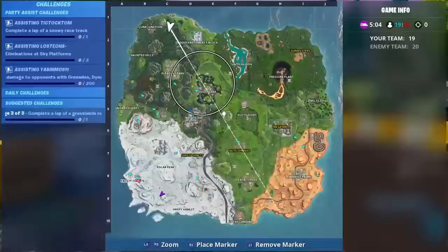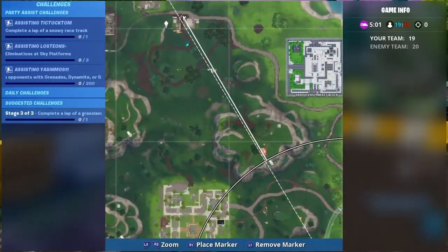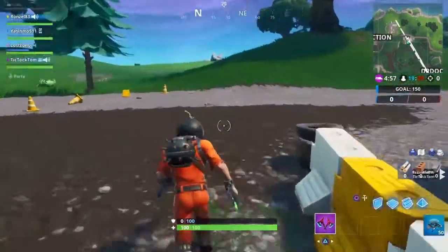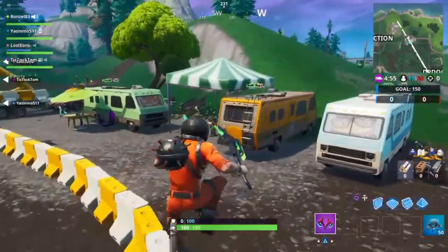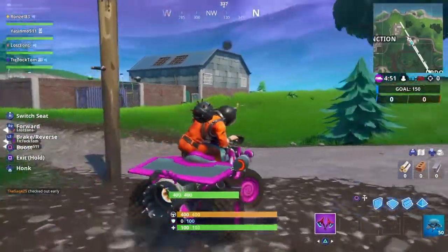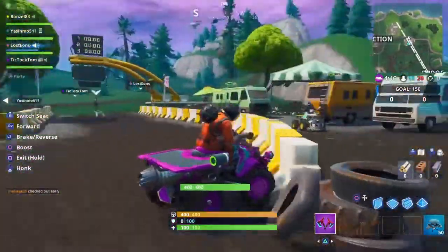Jackknife Finnegan here, guys. This is the third part of the challenge of racetracks — complete a lap of a grasslands racetrack. This is the location, right outside of Junk Junction. They will have drift boards here and ATVs, as you can see I used an ATV.